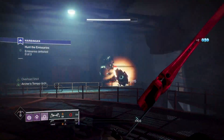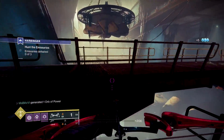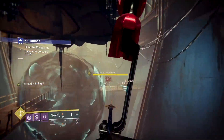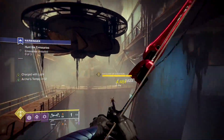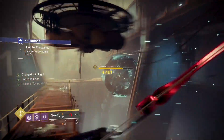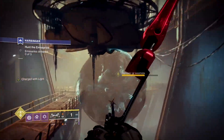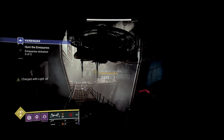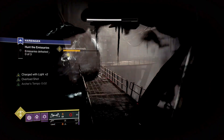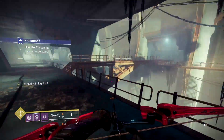For the solar knight, you can push him with the Lament or back away and use the bow. If you don't have the solar arc bow, you can use a solar scout rifle or a sniper. Once you do enough damage and see the immune animation, push forward for him to pop his shield and disappear. We'll proceed in the order of void, arc, and solar.